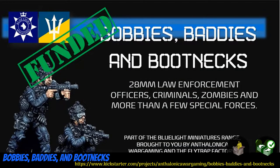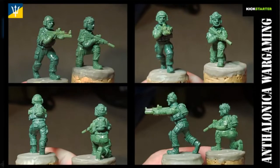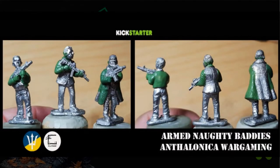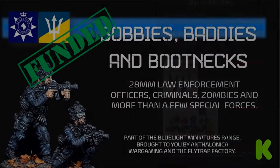Bobbies, Baddies, and Bootnecks: Modern 28mm miniatures from Anthalonica Games of the United Kingdom, their first Kickstarter campaign. This campaign includes four groups: one based on French armed police, one set of private military contractors or bad guys, one set of armed civilians twins to civilians they already sell, as well as a set based on Israeli border police. You can get any of the sets individually, or all of them together, and you can also get other minis from their line. This campaign ends on April 30th, with rewards expected in August.